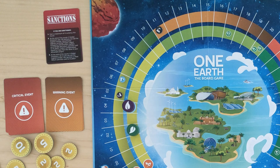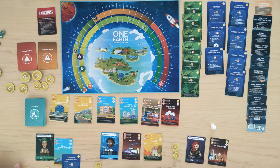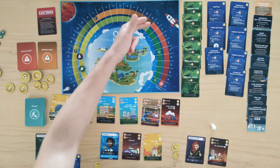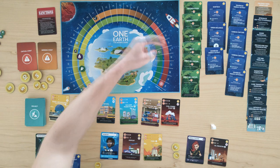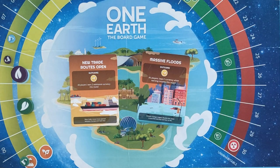What happens between rounds starting from round two? First, we audit anyone holding the sanction card — nobody has one yet, so we skip that. We pass the first player token clockwise to the energy tycoon. Then we check the global emissions level: if it's 10 or less, nothing happens; if it's 11 or more — which it is — we draw an event card. Emissions between 11 and 20 trigger a warning event; 21 or more triggers a critical event. In this case we draw a warning event, which will modify player income either positively or negatively.